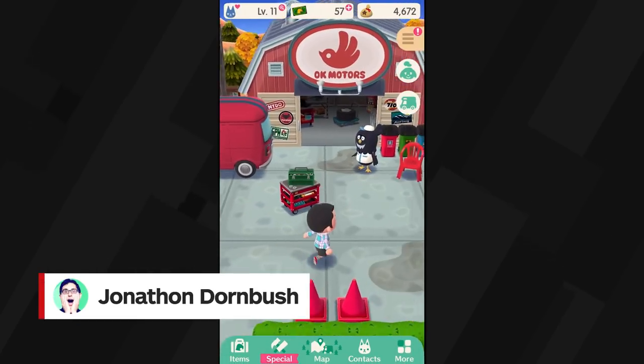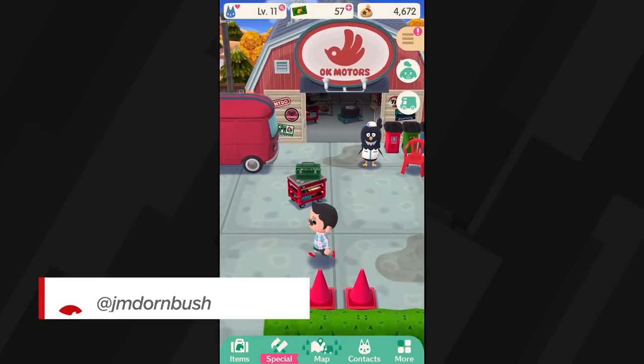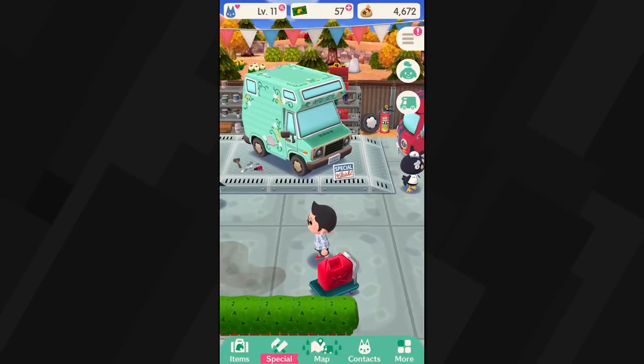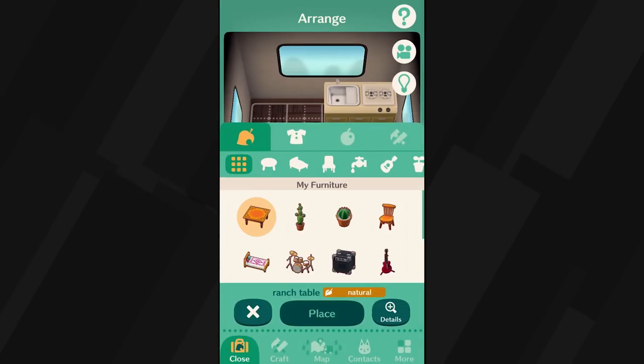Animal Crossing Pocket Camp's rustic setting is the perfect metaphor for what it's like to play Nintendo's latest mobile game. It's a relaxing getaway with plenty of activities to keep you entertained, even when the trip isn't the smoothest.